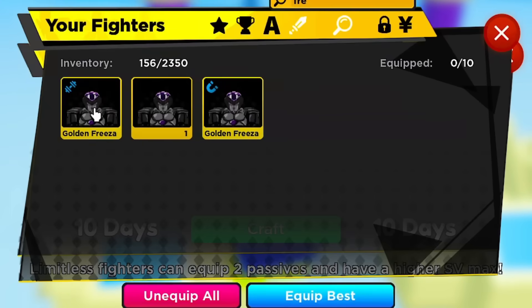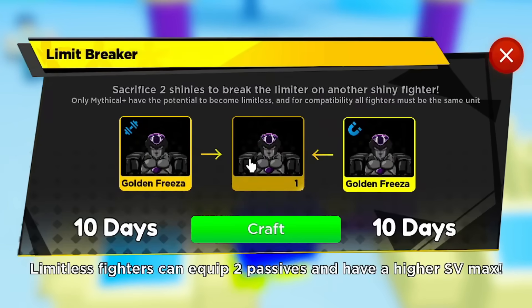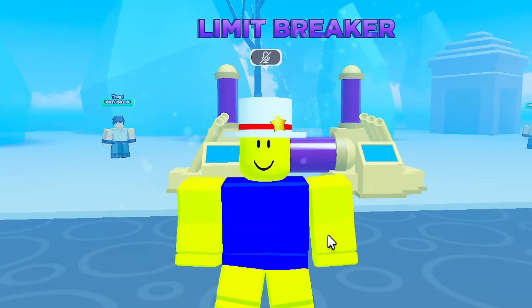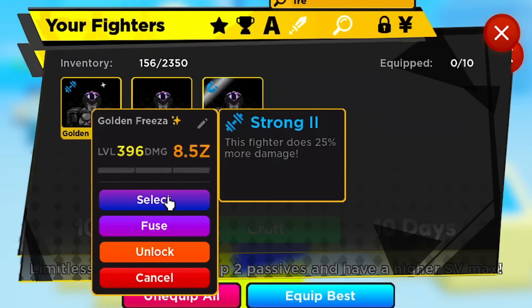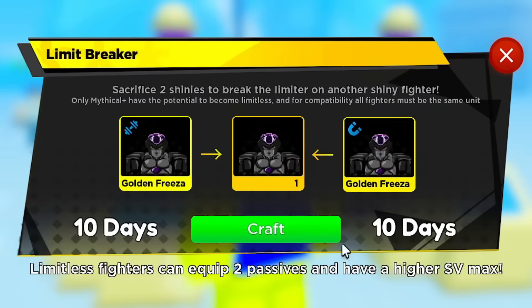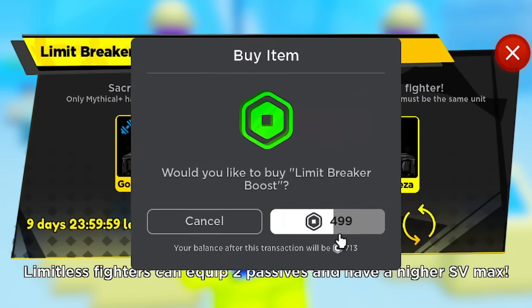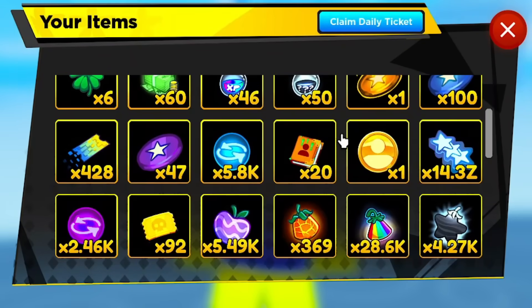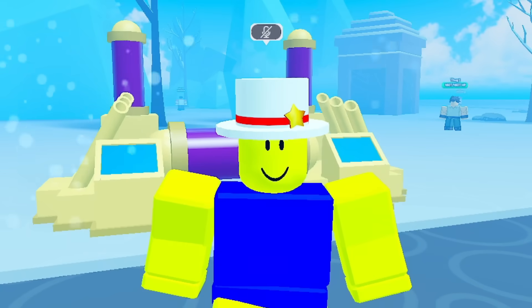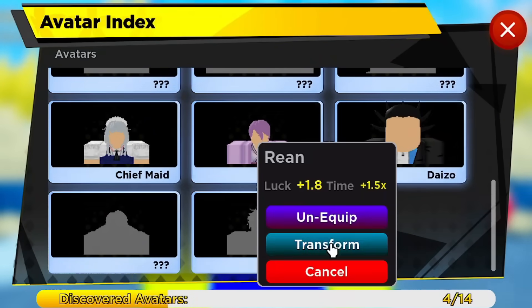I'm putting the best one in the middle and sacrificing the other two to get double passives — that'll be perfect for the video. Here we go — limit breaker machine! This is the process of creating an extremely powerful Robux unit. It's Black Frieza, apparently one of the strongest in the manga. Left side, right side, middle — craft it. It says 10 days but I can pay Robux to cut the time. I can also use a time potion or a time team plus my time avatar — our time multiplier is 30x.